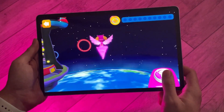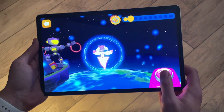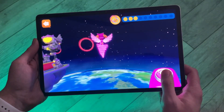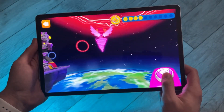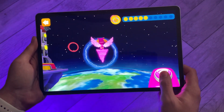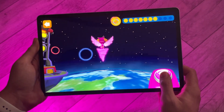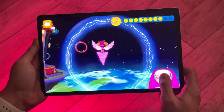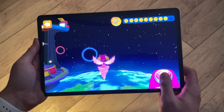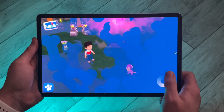Fly high and let go to fly lower. Fly through as many energy rings as you can to collect mighty energy. That's it, you've got enough. It's time to use your mighty power.